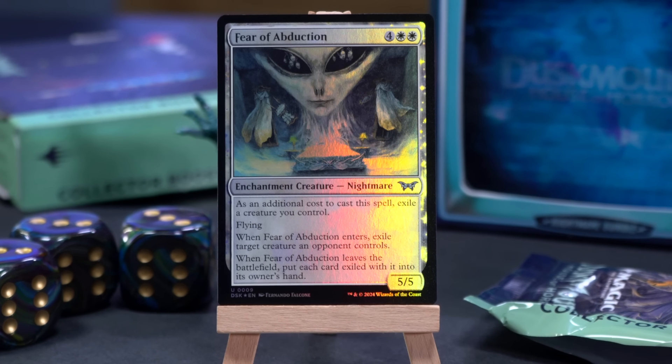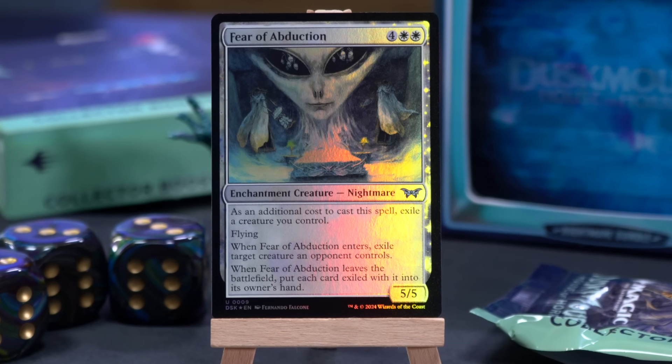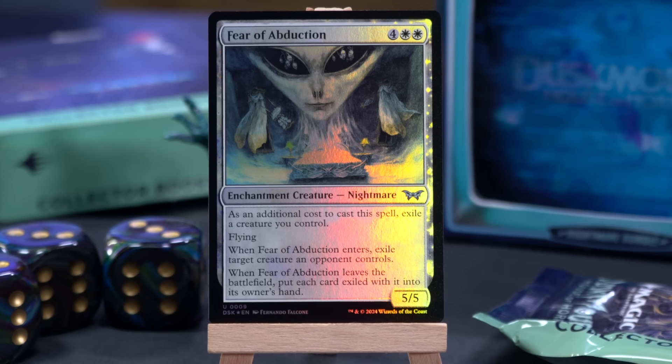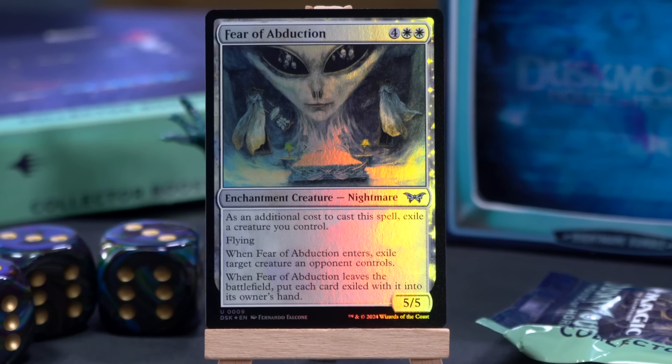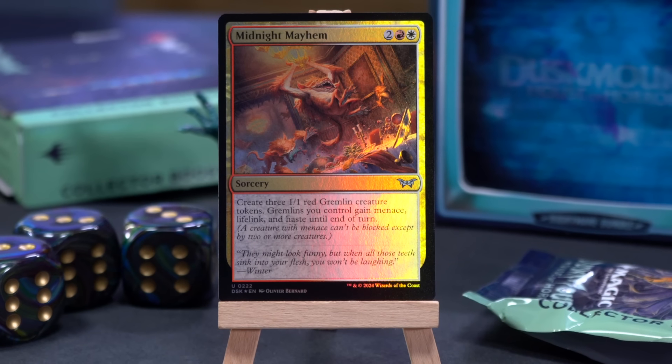We got the Fear of Abduction — a six mana 5/5 enchantment creature Nightmare for four white white. As an additional cost, exile a creature you control, but it has flying. As it enters the battlefield, exile target creature an opponent controls. And when it leaves the battlefield, put each card exiled this way into its owner's hand. It's kind of like Champion. Six mana 5/5 and you have to champion a thing is a lot of hoops, but then you get rid of their thing and have a 5/5 flyer. I'm medium on this card.